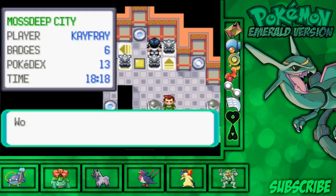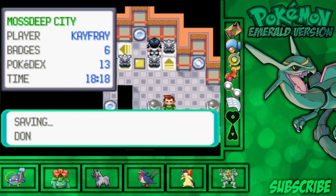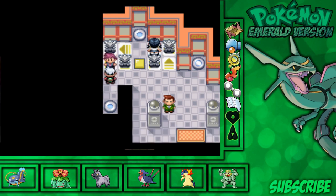And with that being said, ladies and gentlemen, we got done with Team Aqua's hideout. We haven't personally stopped Team Aqua from reaching their destination with the submarine, but we found out they're heading to wake up Kyogre. In the next video we will definitely be getting through the 7th gym badge and heading to try to stop Team Aqua from waking up Kyogre. See you guys later!